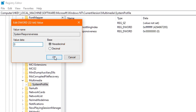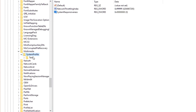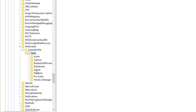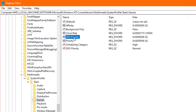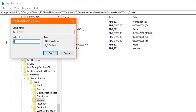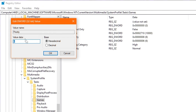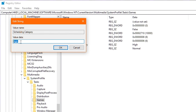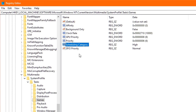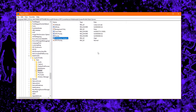Once you've edited those two registry values, head back to the left and double-click System Profile, then double-click Tasks, and click the Games folder once. On the right, double-click GPU Priority and set the value data to 8, then click OK. Next, double-click Priority and change the value to 6, then click OK. Finally, double-click Scheduling Category and change the value data to High if it wasn't already, then click OK. You have now successfully optimized the Windows registry for gaming.